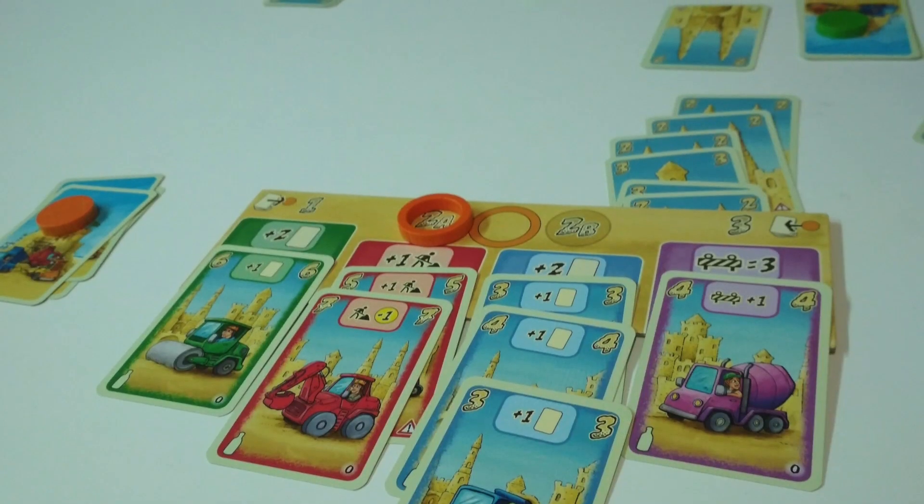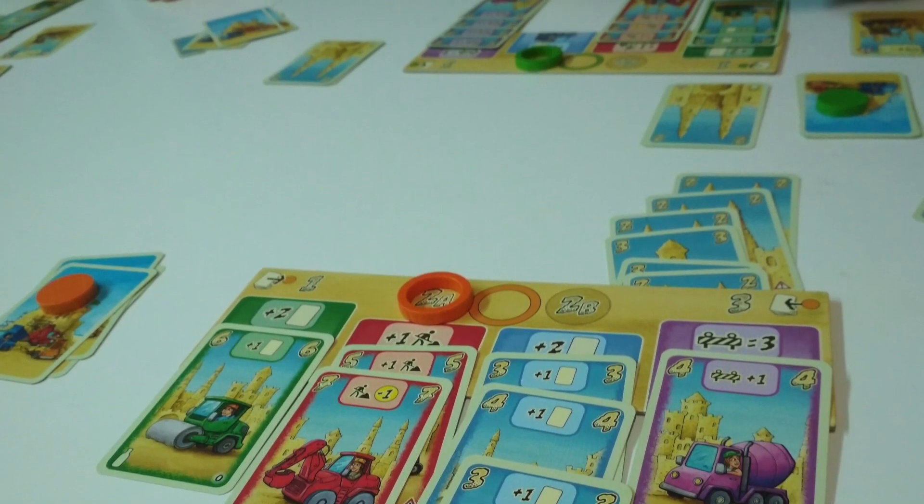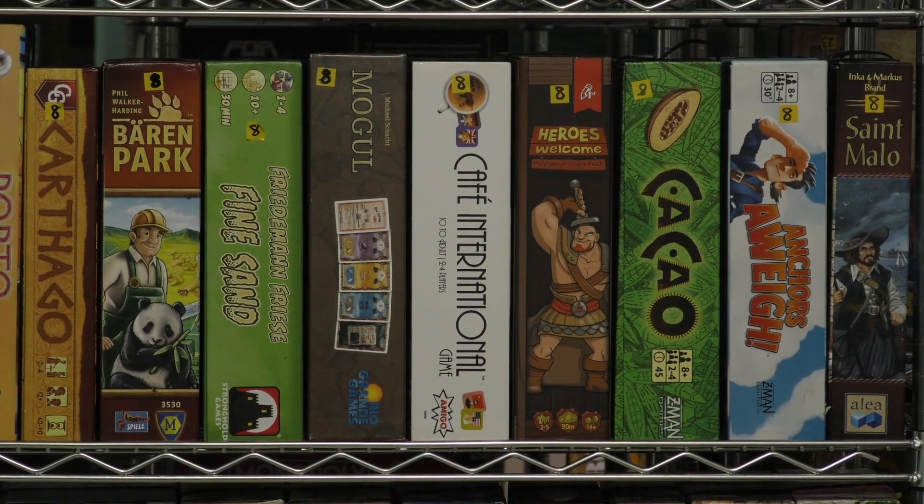Fine Sand is a wonky style game from Friedman Fries. It's a game where you're trying to shed cards from your deck — get rid of them. It's more of an experimental game, as a lot of his games are, and I don't know how long this one will be in the library. We'll see how many people play it.